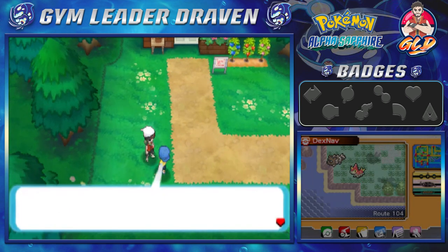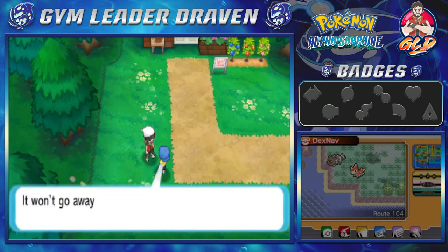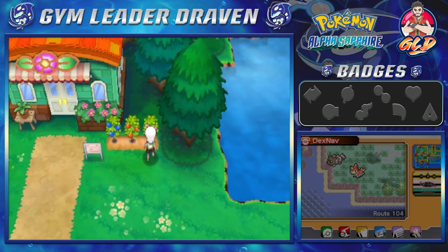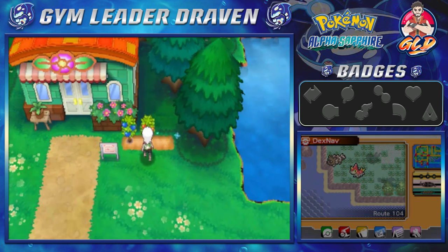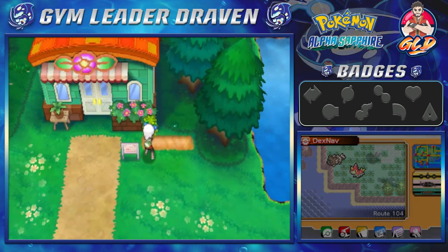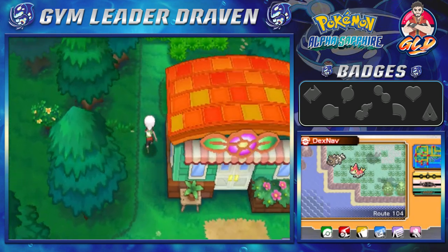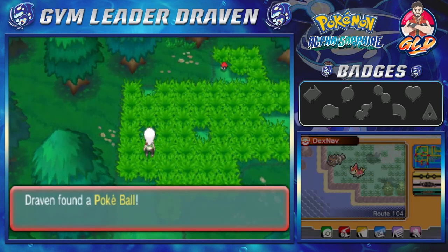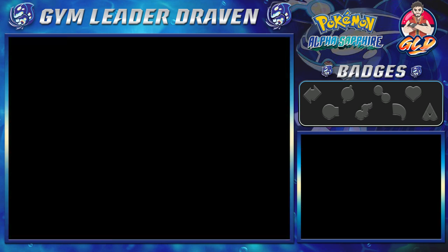If you talk to this kid he will give you TM 49 Echoed Voice — a pretty good move for sound-type abilities. We're gonna grab ourselves some berries because we need berries. We grab two Cheri Berries and some Oran Berries. Let's also check the back side — you can find some items like a Pokeball. And there we go, a Super Potion — not bad! We're going to be finding some awesome Pokemon.